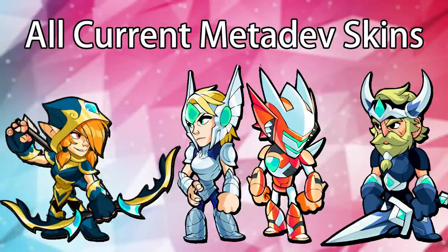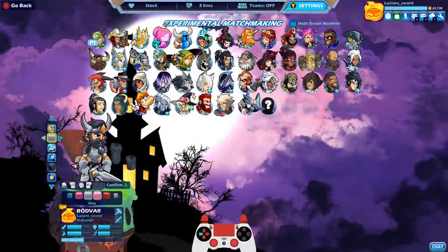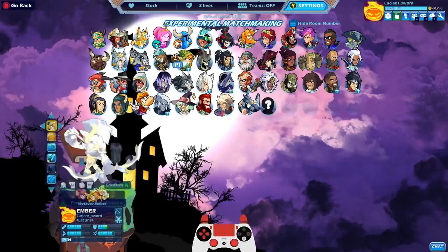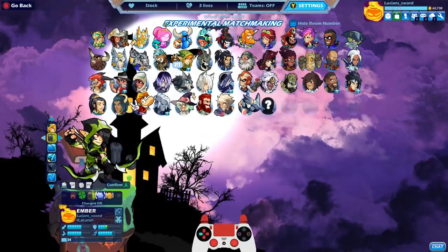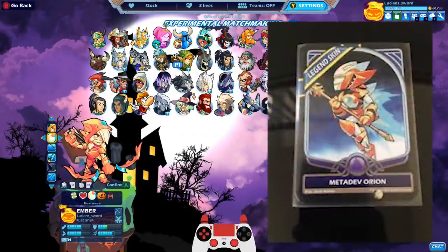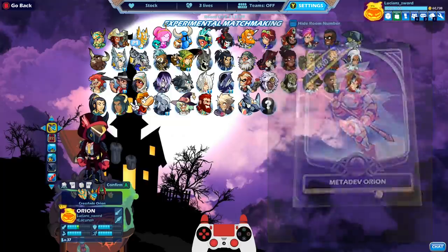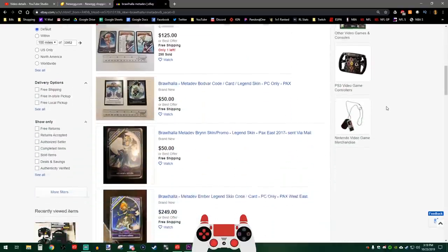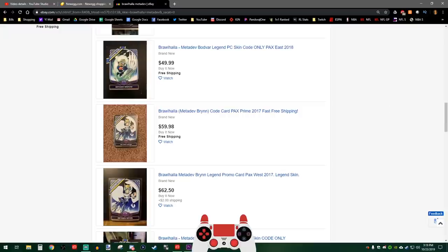Number 6 is the Metadev Skins. There are currently 4 different Metadev Skins in Brawlhalla, and all of them are hard to get for the average Joe. The first Metadev released was Orion, followed by Brynn, Ember, and Bodvar. These are unique skins that you can typically only receive by going to an event like Pax, Dreamhack, BCX, etc., and actually meeting a developer of the game — hence the name Metadev. The codes for these skins are on pretty cool cards, kind of like a Magic the Gathering card. People do sell these on eBay, but if you go to the events you can get them for free. BMG will also occasionally give away a Metadev skin during their livestreams.